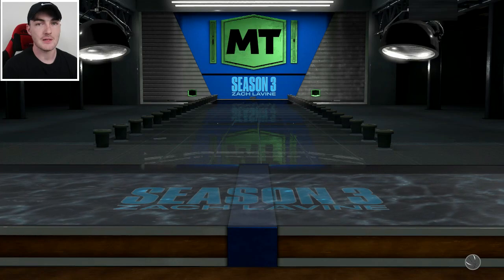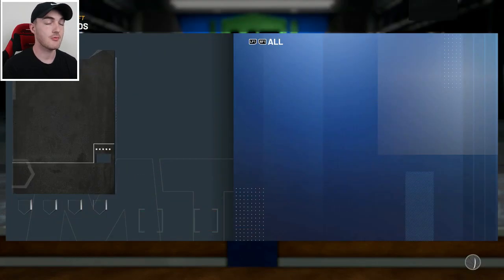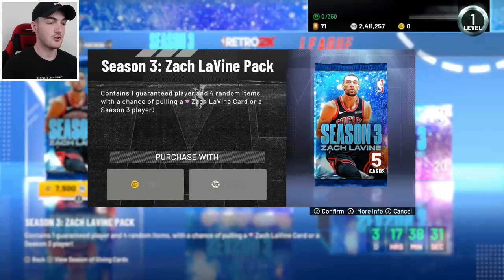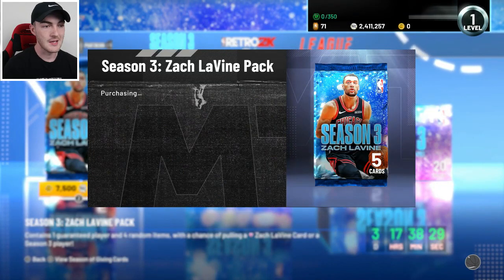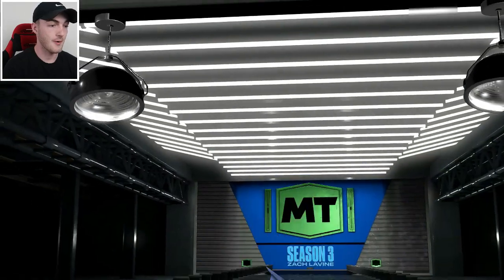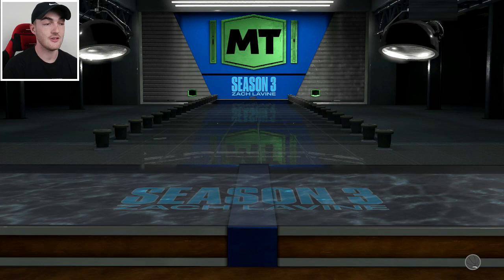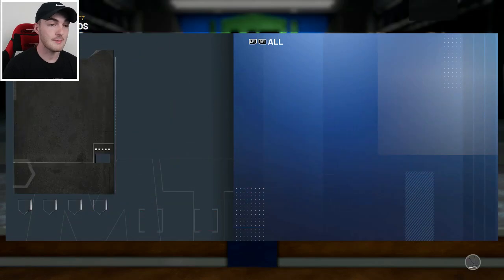Jason Tatum's good, Joel Embiid's good, so is Devin Booker and Jason Richardson. They've been pretty solid cards, but we all know Friday's content is the best. Pink Diamond Kobe and Shaq are a lot better promo than Zach Levine, but this Zach Levine could be such a good card in 2K. I really want to pull him and I'm going to get some gameplay to drop later on today as well.